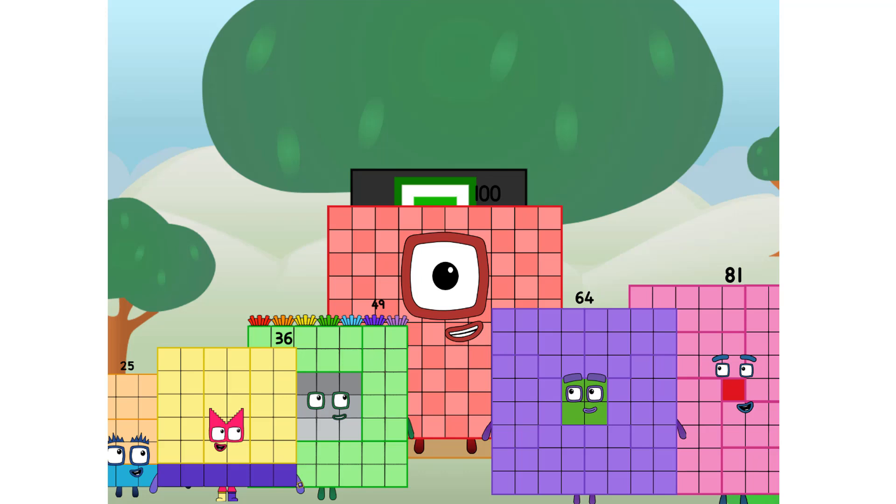Fellow big squares, ever since one of us fell from the sky, we have been bold explorers, discovering new lands, seeking out new friends, dealing with round things. Uck, round things. Well, I say it's time to tackle the ultimate round thing — the moon. Let's solve the puzzle of how to put a square on the moon without using rockets, square power only.